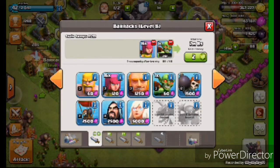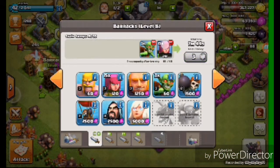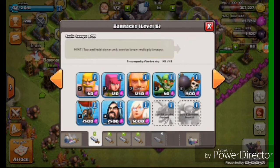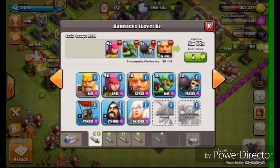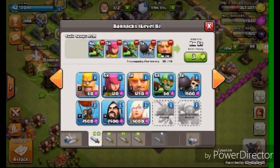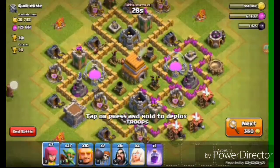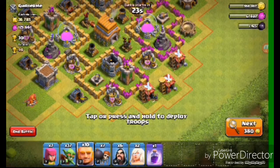We need some Giants, Wall Breakers, Goblins, and Archers. That's three gems. I'm not going to attack yet. This base has enough elixir — don't know if we could take it out though.